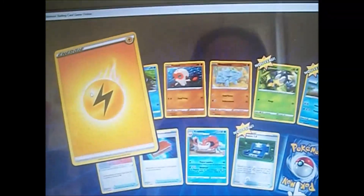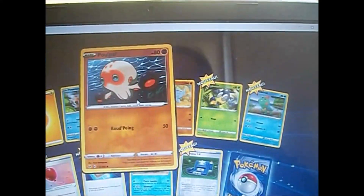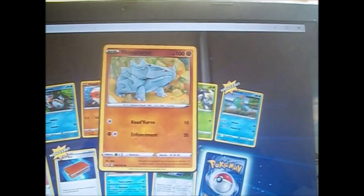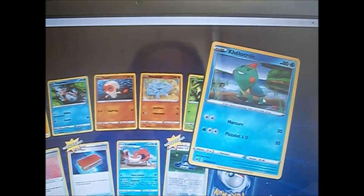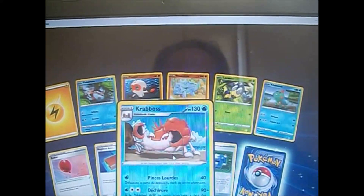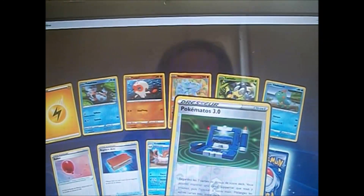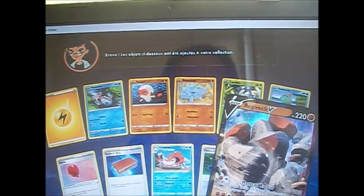Alors : une énergie électrique, un Poissirène, une Poissirène plutôt, Poule Paf, Rinocorne, Larvada, Kranidos, Ballon, Régisrami, Krabos, un Pokématos 3.0, et en rare : un Regiroc V.